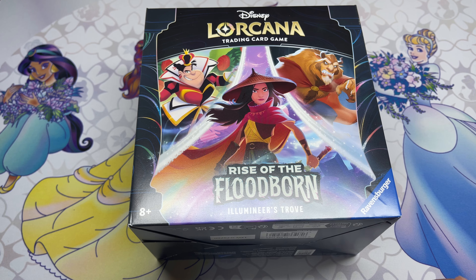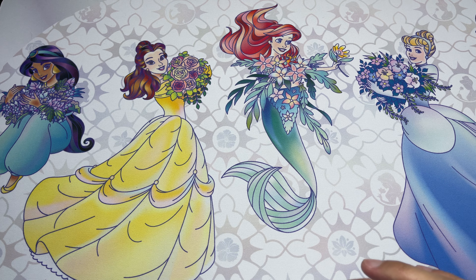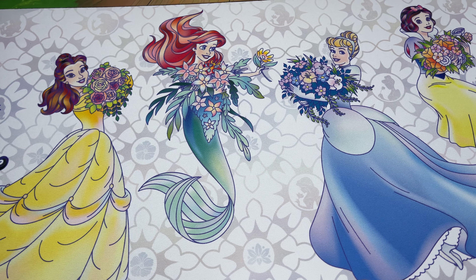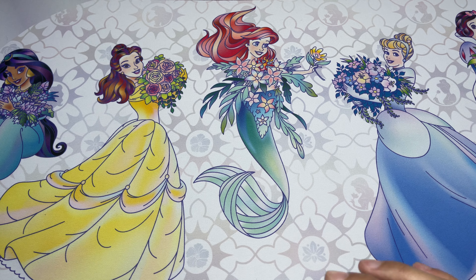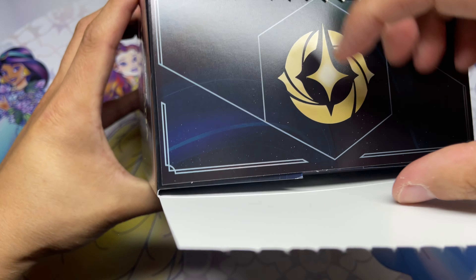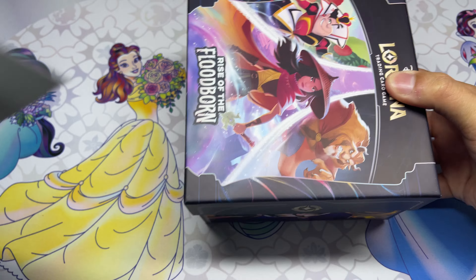Hi everyone, time to open a Rise of the Floodborn Illumineer's Trove. Fun thing with this set — we had all these princesses in the first set. I think we have a Jasmine in this set, no Ariels, but we have more Belles, more Cinderellas, and we finally get some Snow Whites. The trove apex and some other things — let's take a look. I think it's pretty identical to the first chapter trove.